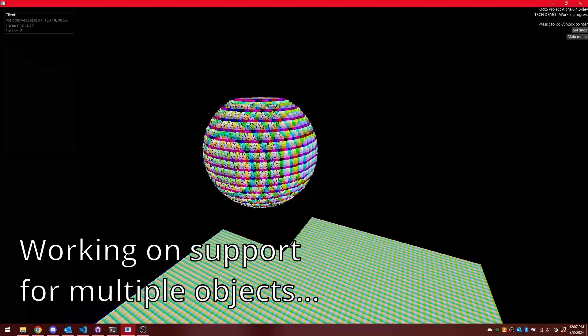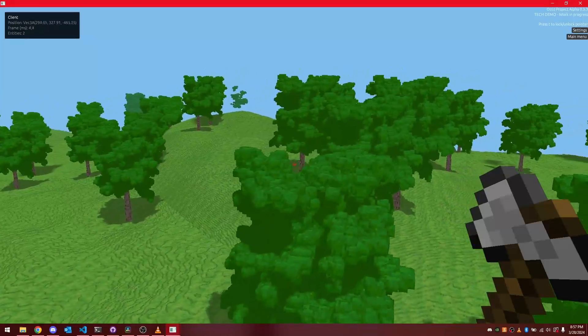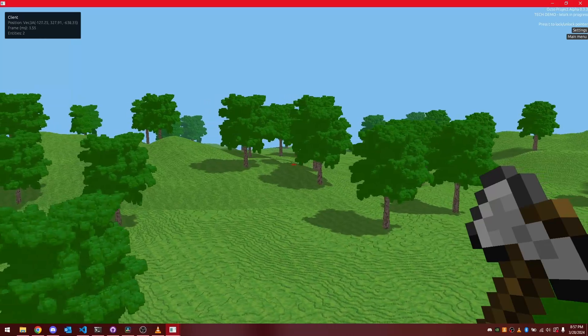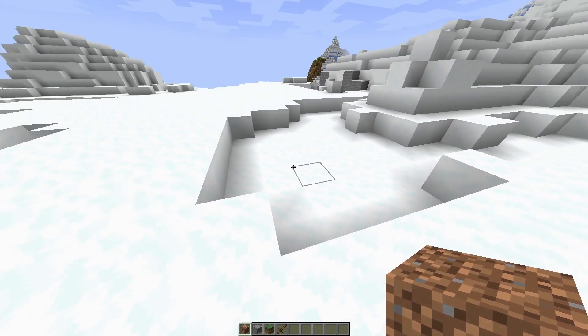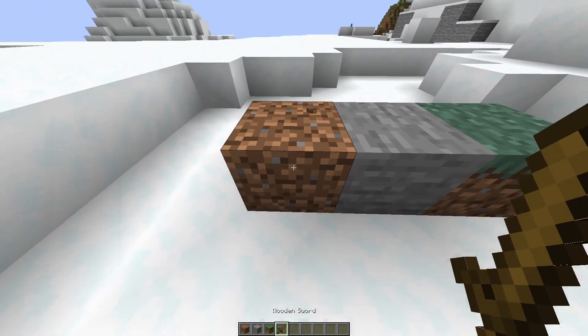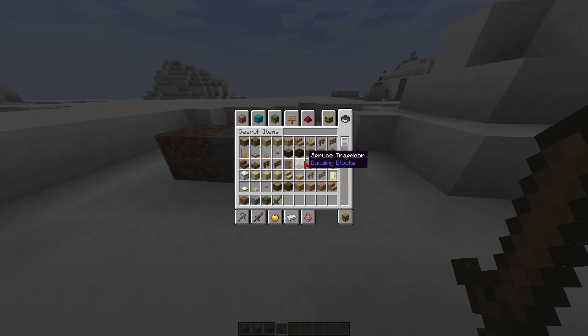The choice to switch to raymarching was mainly driven by one thing: how my voxels are colored. My past renderer used a very limited material system. The way I assigned a color to each voxel was sort of like the way Minecraft blocks work — in Minecraft you have a set of blocks like dirt, stone, and grass, each with their own texture, but you can't dictate individual block colors; you just choose from the palette provided. My voxels worked in the same way.